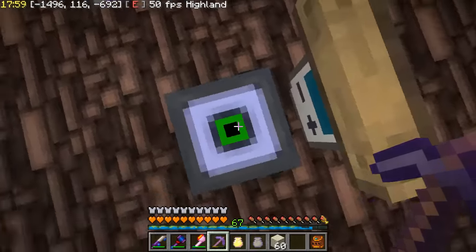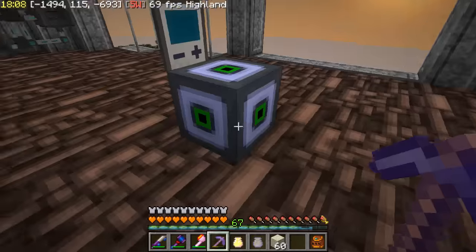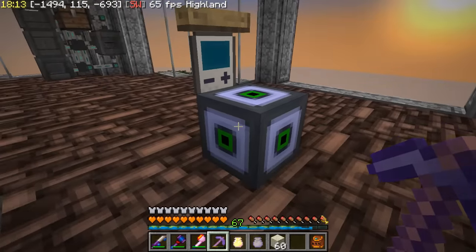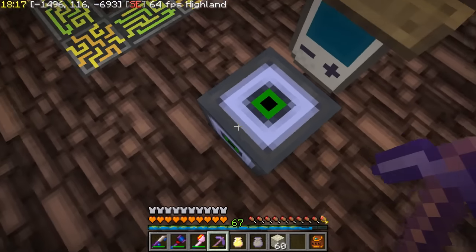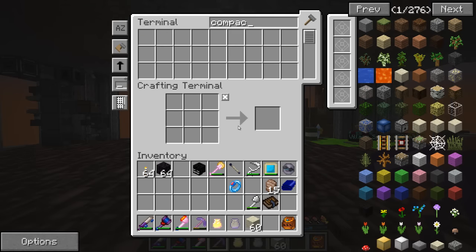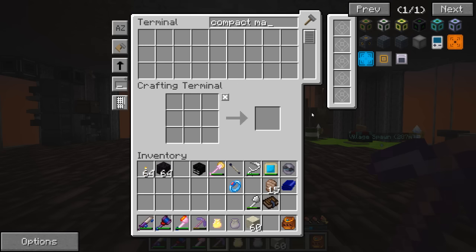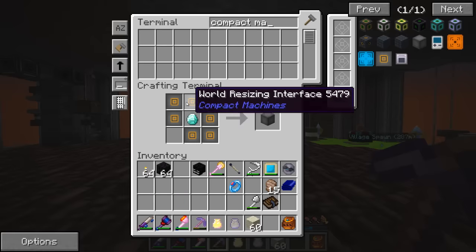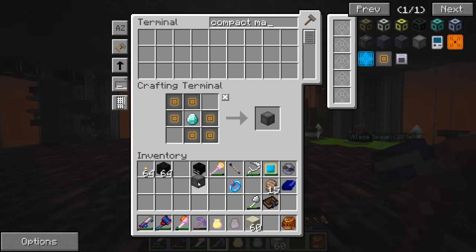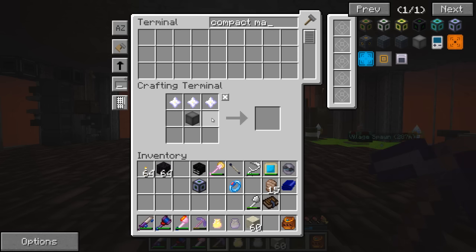I kind of mentioned what I was going to do last episode. I made this compact machine right here - I was going to put the grinder in it but it turns out it's always light in there, so natural spawners won't work. I want to make this a power generation cube and a battery cube. So let's make another compact machine of maximum size. Let's make the world resizing cube first - I've already made a bunch of these ahead of time. We get another one of these.